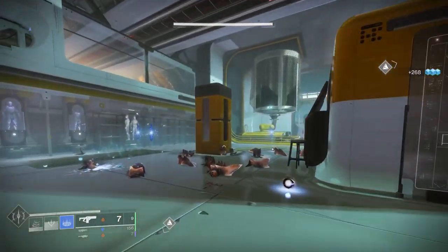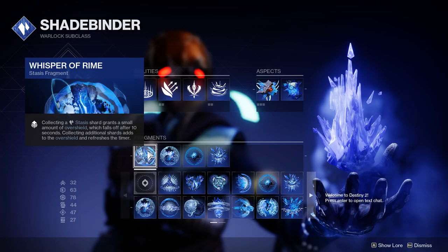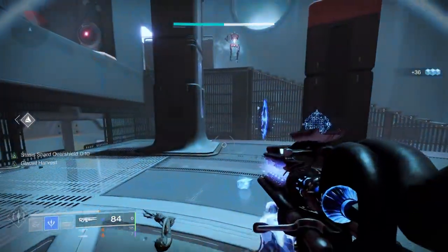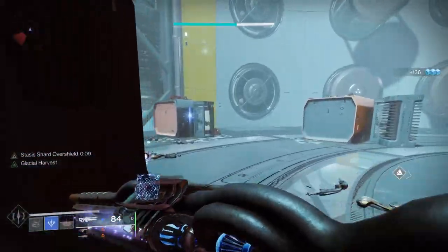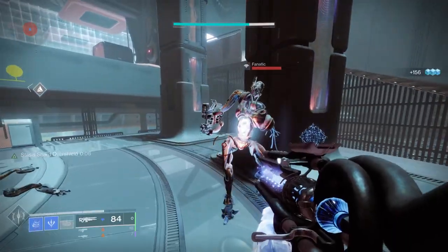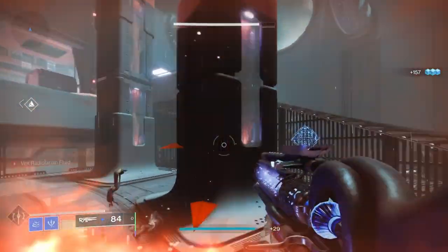Bleak Watcher: turn your grenade into a handy frozen turret — we've all seen it, you all love it. From a Fragments perspective, I'm going to start with Whisper of Rime. When you pick up shards, you gain a small percentage of overshield, and when you pick up more shards, you get a bigger overshield. As you can see in this clip, I picked up shards, gained an overshield, and when I punched an exploder, it actually protected me.